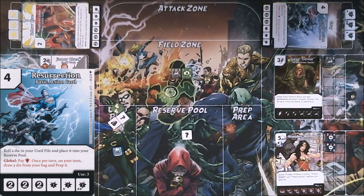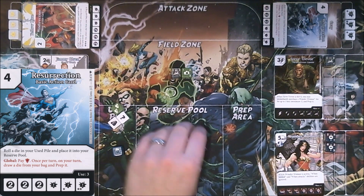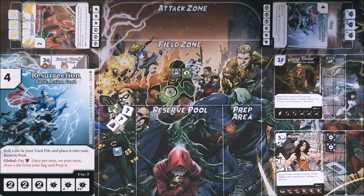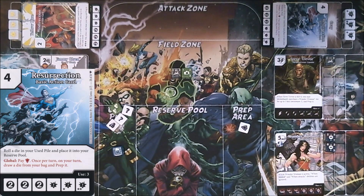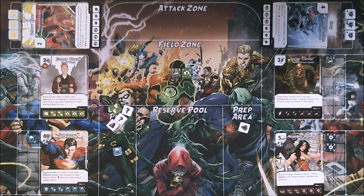Globals can be pretty powerful, but when you bring one, you've got to be aware that your opponent can use it as well. In this case, the global ability says: pay a shield once per turn on your turn, draw a die from your bag and prep it — meaning put it in the prep area. I have this question mark which I can use as a shield, so I will spend it and draw a die from my bag and put it in the prep area. It's a pretty good way of making sure I get to roll more dice next turn.